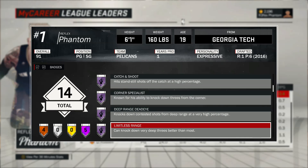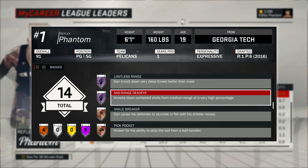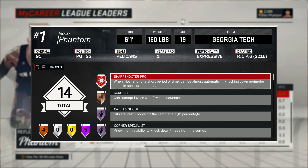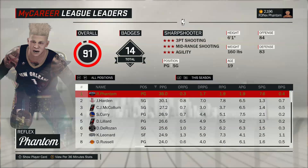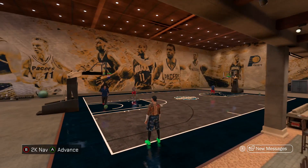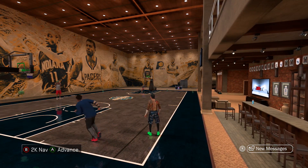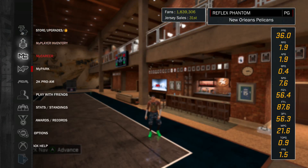For sharpshooters, you need to catch and shoot — Corner Specialist means shooting from the corner, Deep Range Dead Eye means shooting over people from three-point range, Limitless Range means shooting from deep threes, and Mid-Range Dead Eye means shooting pull-ups in people's faces. In this video I'm showcasing what you need to do in-game with your sharpshooter or stretch big to get the badge. I'm not even in a proper game right now — the whole Pelicans starting lineup is here, just missing DeMarcus Cousins.